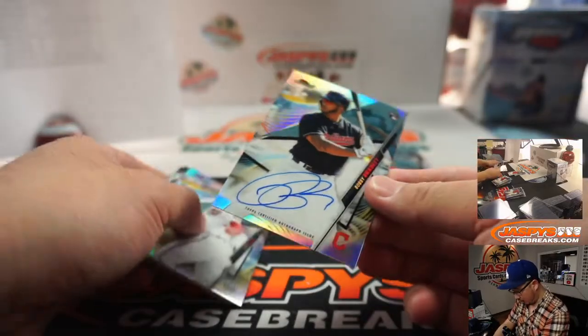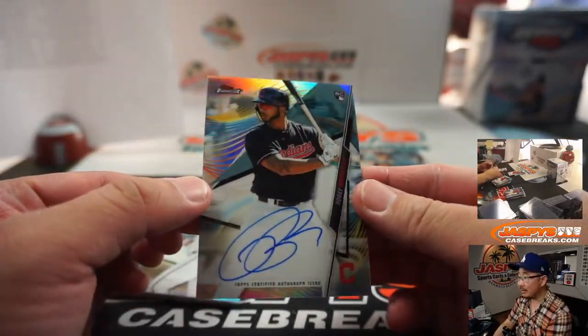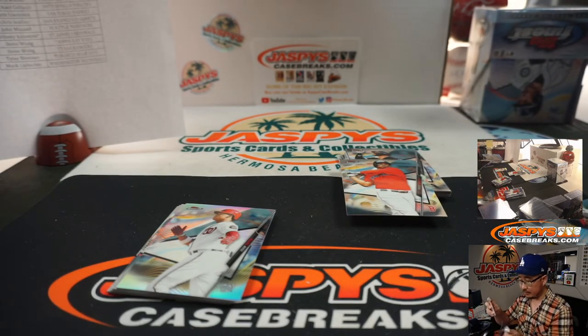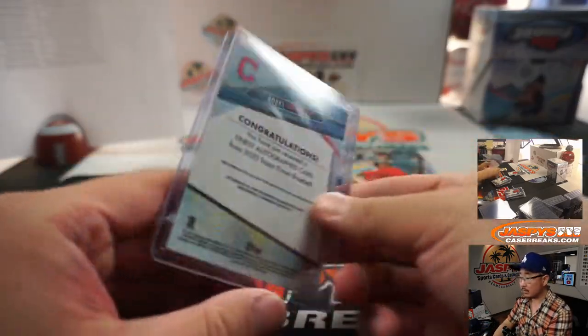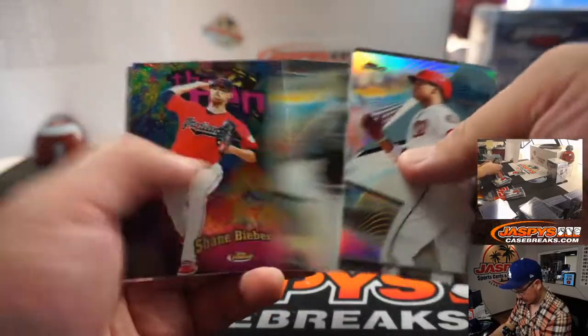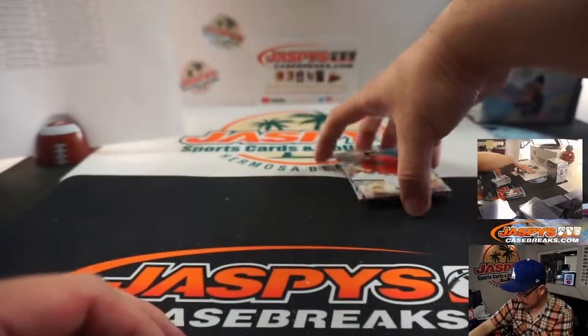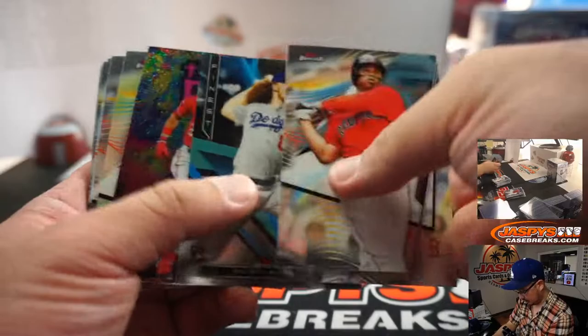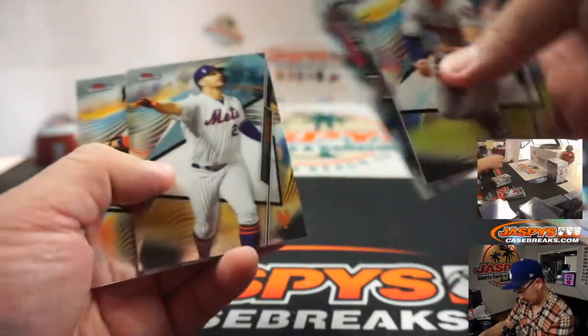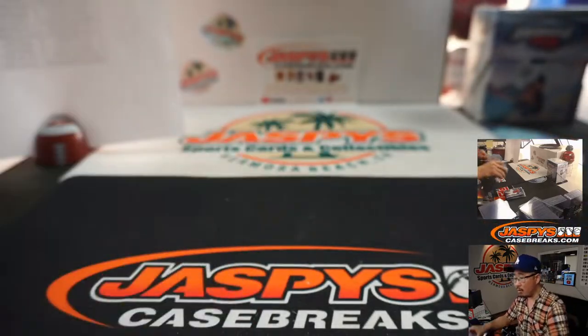And we've got more Indians — Bobby Bradley, refractor autograph for AP and the Tribe. One more box to go.